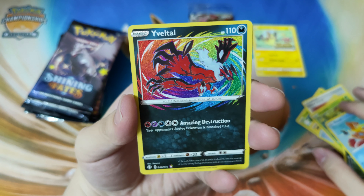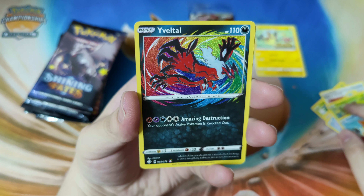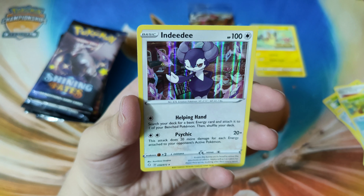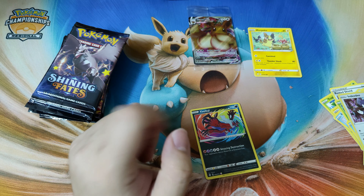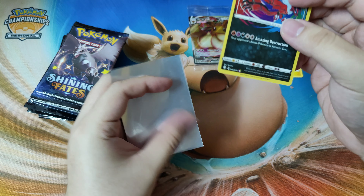We got the Amazing Rare Yveltal guys — or however you pronounce that. Yveltal. Not gonna try anymore. Alright, and the next card is Indeedee. I'll be sleeving that right up.